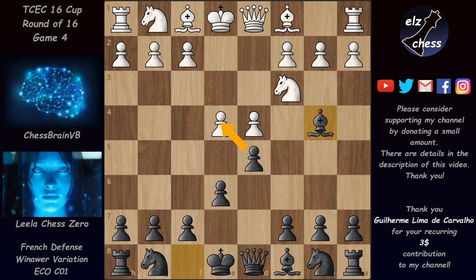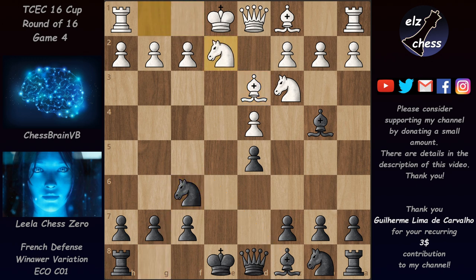Here black threatens to win a pawn, so white needs to decide: either play e5 or take on d5. In this game we have the delayed exchange variation of the Vinawer with pawn takes on d5. After the recapture we reach the end of book, and Chessbrain played Bishop d3, which is a very good move.